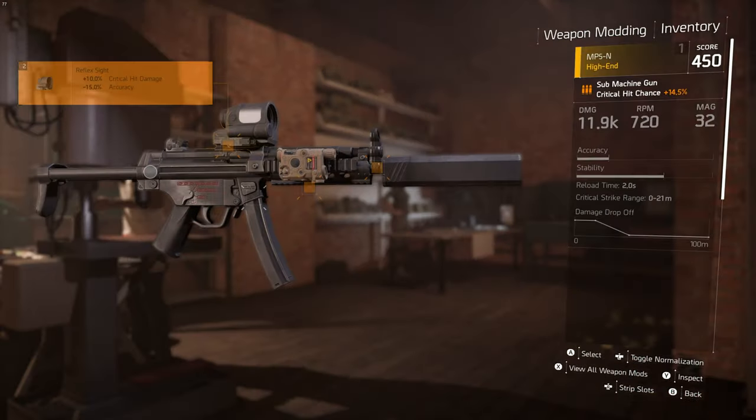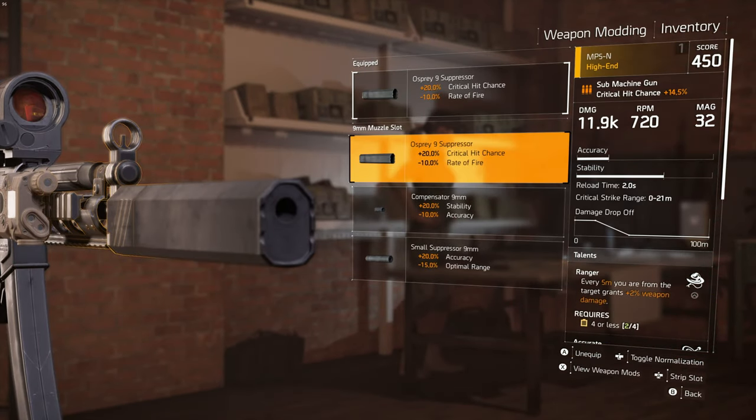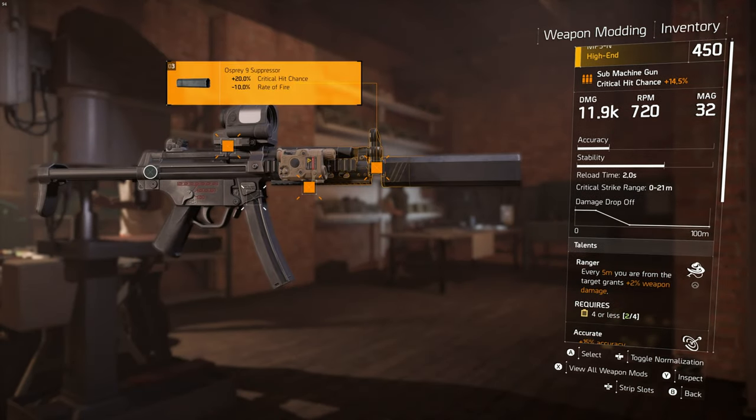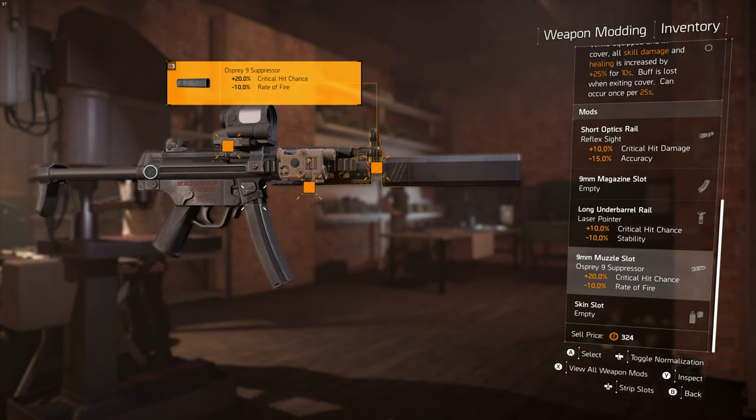What's up everyone, it's Flipperkwalla here and welcome to another Division video. In this video I'm going to tell you how to unlock this beast everyone is talking about — this little suppressor which fits on your SMG, gives you a boost of 20% crit hit chance at the rate of minus 10% rate of fire. This can be unlocked from a secret site mission. I'll show you how to go there, how to unlock it, and how to do the mission to get this suppressor.